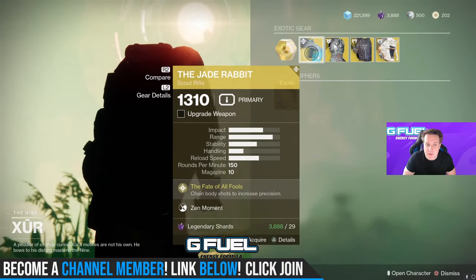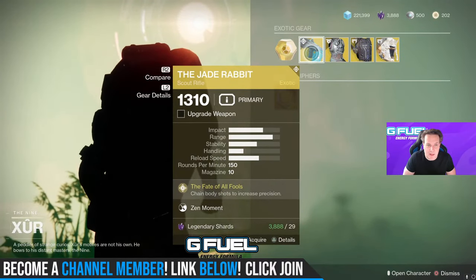Alright, he's got the Jade Rabbit. This is actually very, very good. We have Anti-Barrier Scout this season, so you might want to grab it if you don't have it.